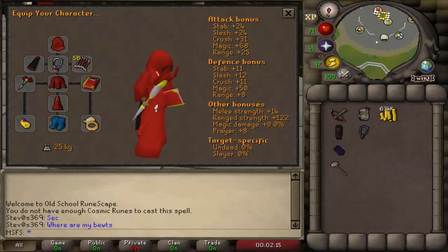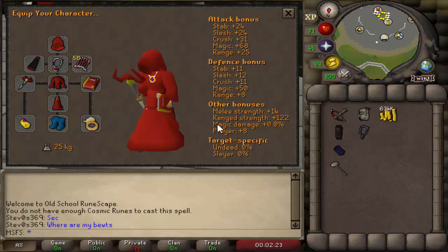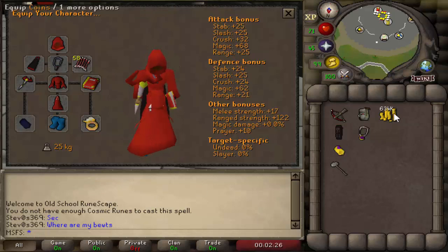In the last episode of Max Set From Scratch, we made quite a bit of money, so if you haven't checked that out, there's a link to the playlist in the description. Getting all this money allowed us to get some pretty significant upgrades. We managed to get a Seer's Ring, an Amulet of Fury, a Regent Bracelet, and 600k cash left over.